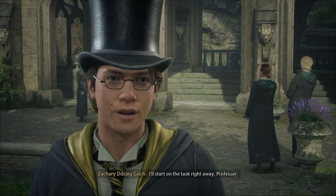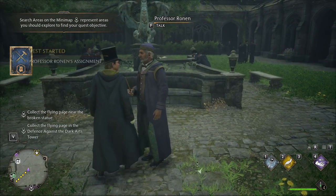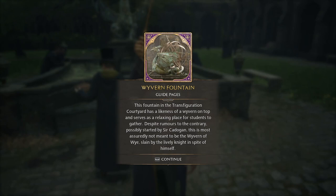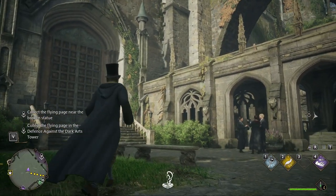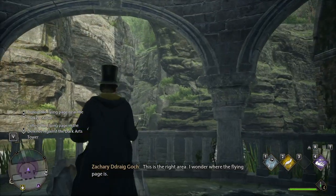I'll complete the task right away, Professor. Wyvern Fountain — this fountain in the transfiguration courtyard has the likeness of a wyvern on top and serves as a relaxing place for students to gather, despite rumors to the contrary — possibly started by Sir Cadogan — this is most assuredly not the wyvern slain by the lively knight. This is the right area — I wonder where the flying page is.